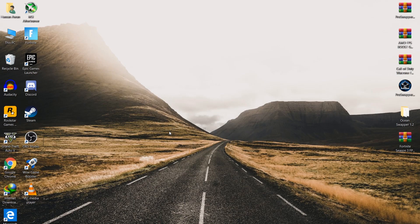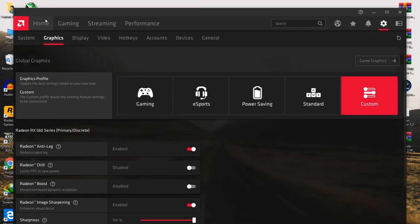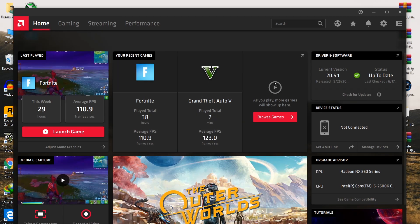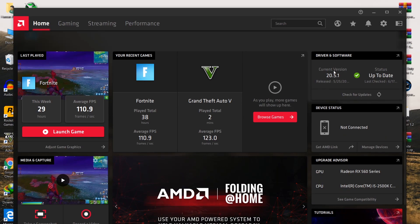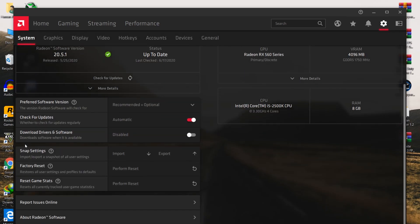First of all, you need to open up your AMD Radeon software - from here we are going to tweak some settings in the control panel. The first and basic step: make sure to update your driver to the latest version. Click here to check for updates. As you can see, I already have the latest driver on my AMD Radeon.